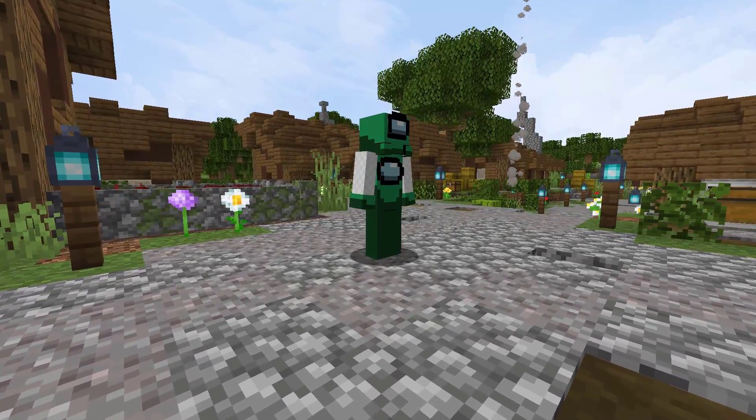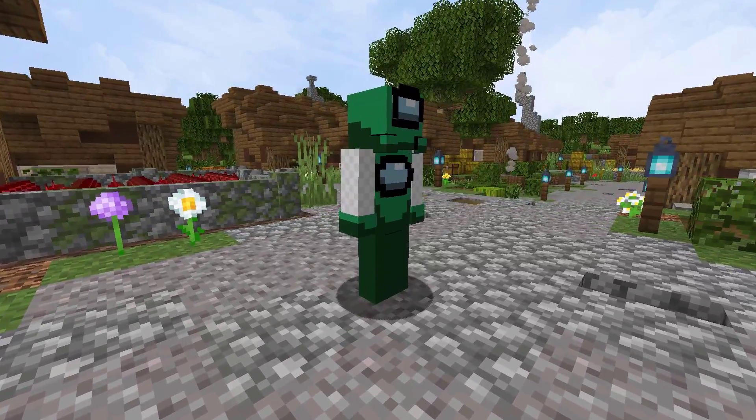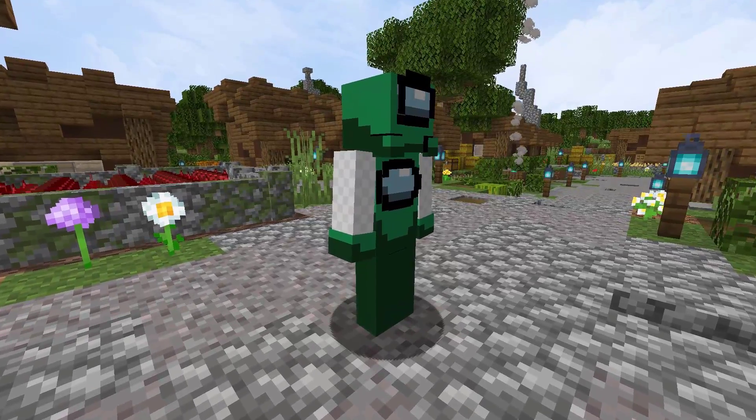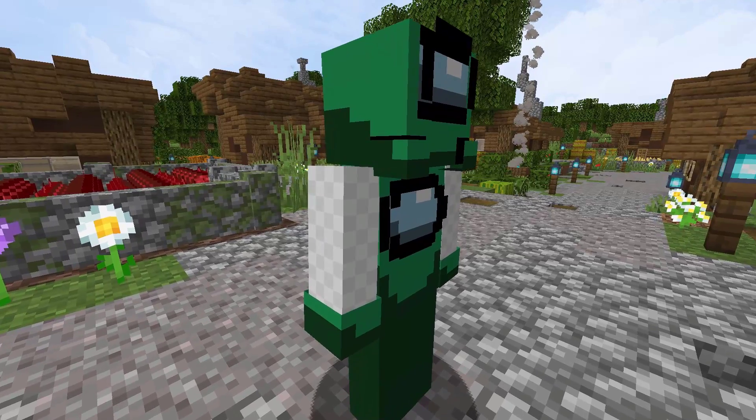Finally, we have a color that cannot be selected in the customization menu, but is actually assigned to everyone while connecting. The color is known as Fort Green, in reference to the game's developer, Fort Bass.